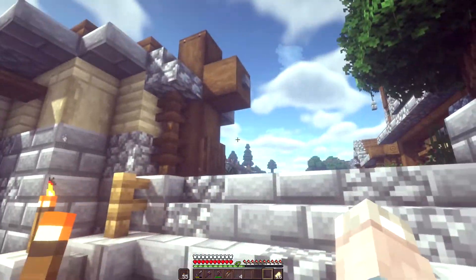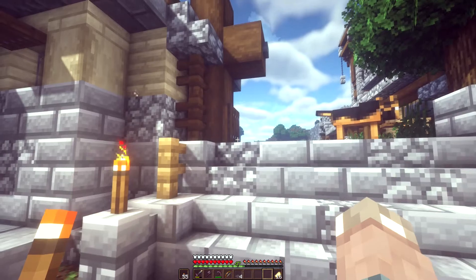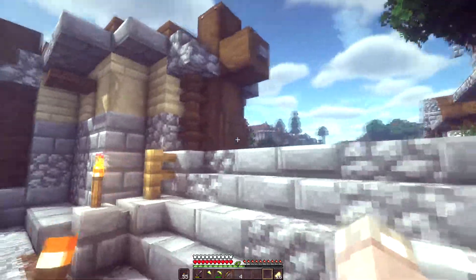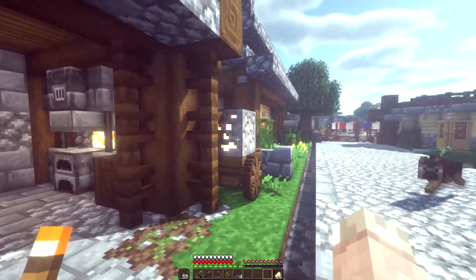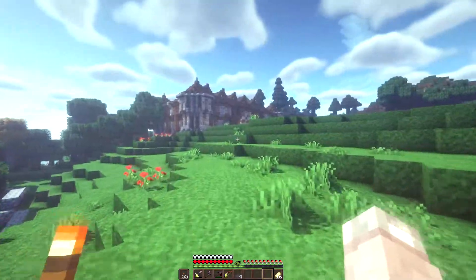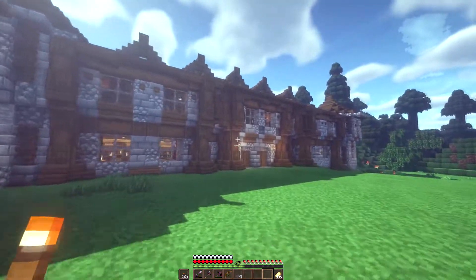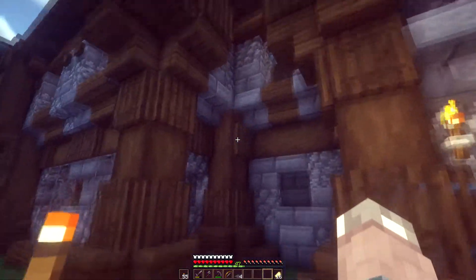I think it looks pretty great — I'm just testing the performance to see if we want to continue using it. What's really cool is these trap doors show a little glistening on the metal components, and it changes depending on how light catches it as you move around. Ores will also glow a little more in certain lighting conditions — I'm absolutely loving it.